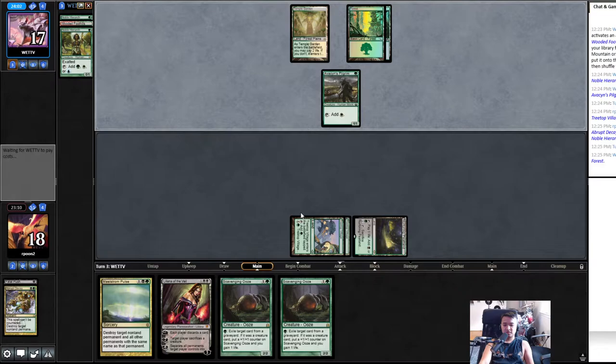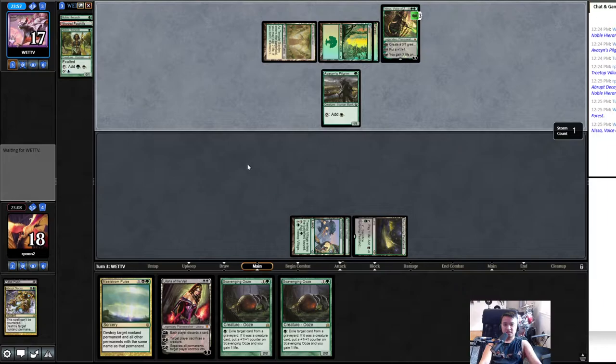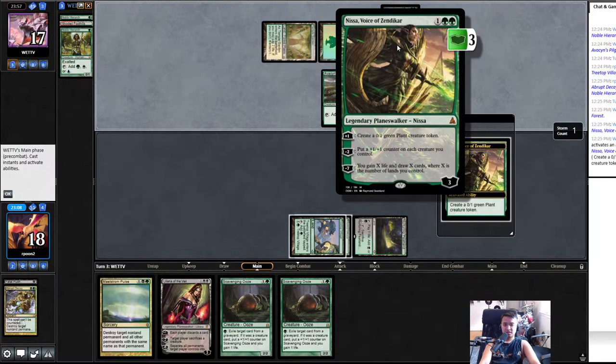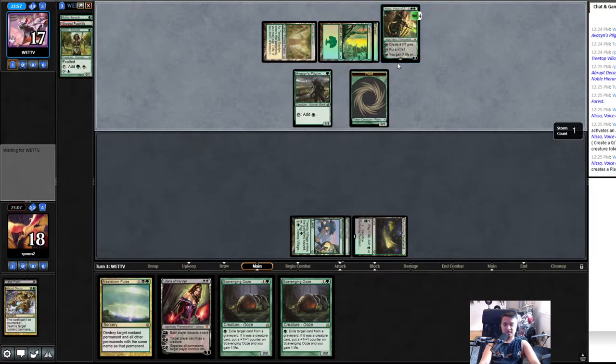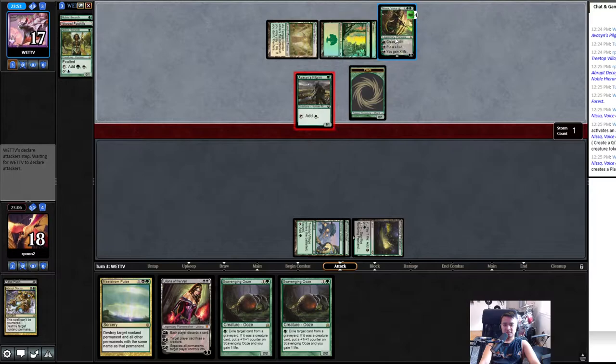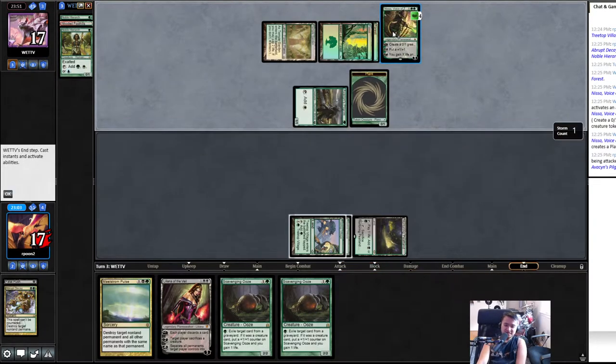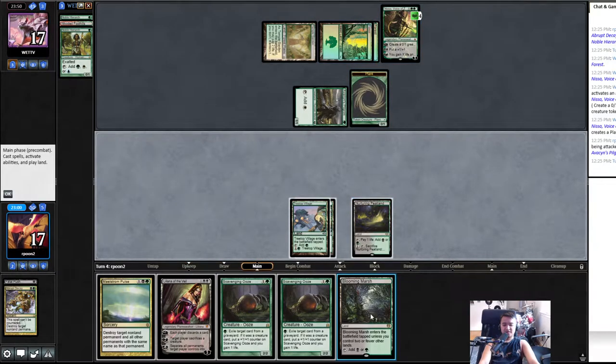We could Pulse anything they play. Oh, I know what this is — it's Bent Scales! Scales! All right, we gotta Pulse that Nissa. This is cool, this is a fun matchup.